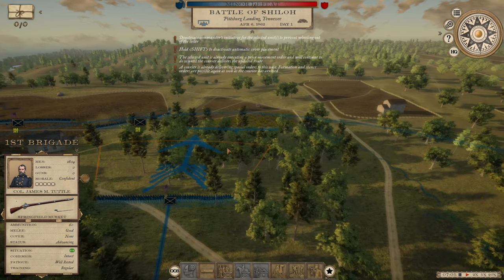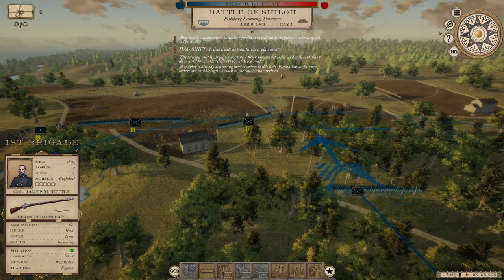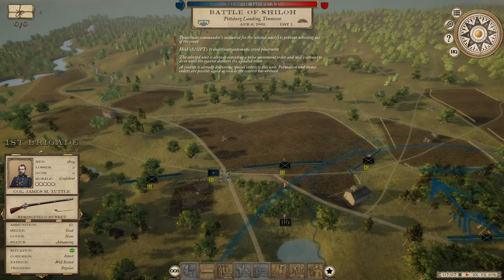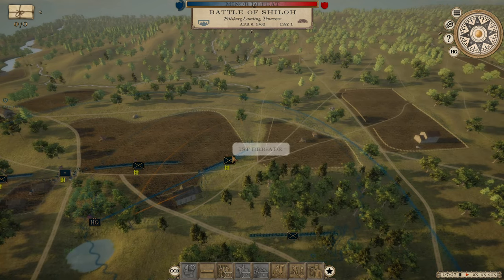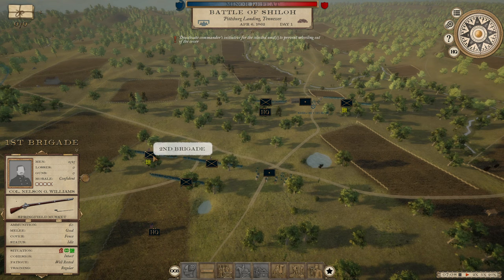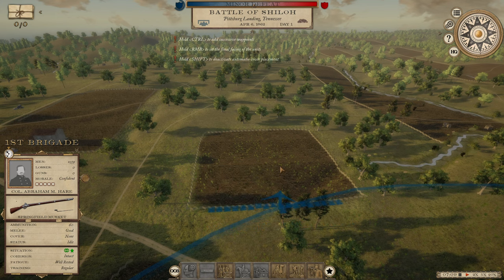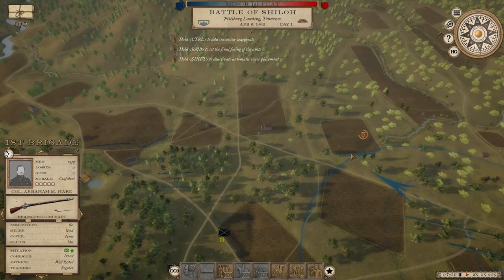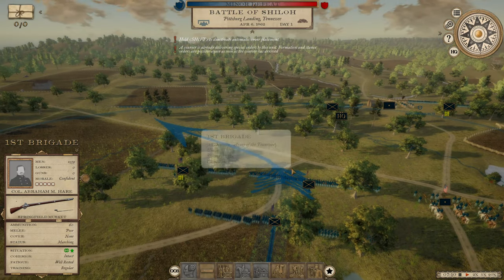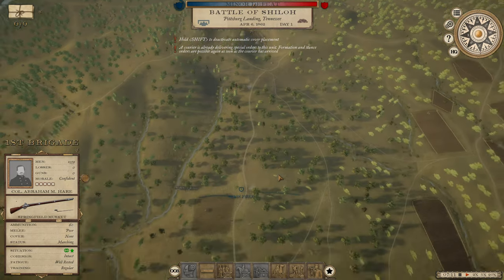I have a setting on which makes orders be delayed. As you can see, a courier is already delivering orders to this unit, and formation and stance orders are only possible once a courier arrives. These units are commanded like in real life, meaning any order you give is going to be delayed. We can pull the 1st Brigade up, and now we have a courier rushing to them. You'll notice they haven't moved — and now they move, once the courier has arrived after a short time.